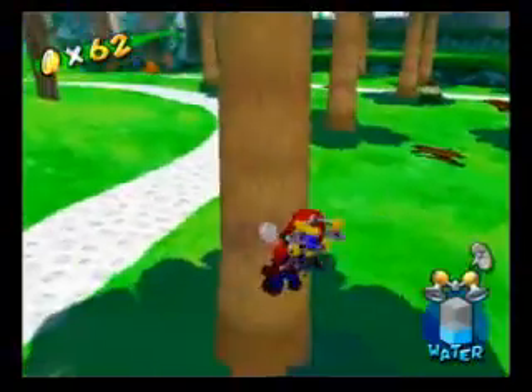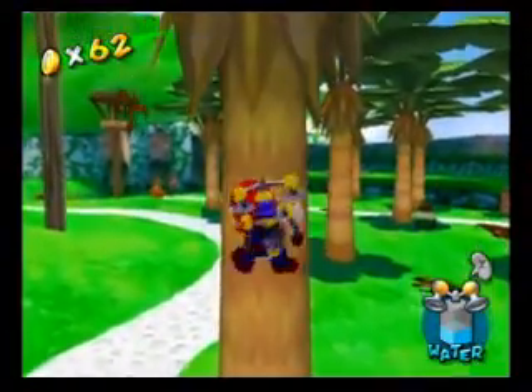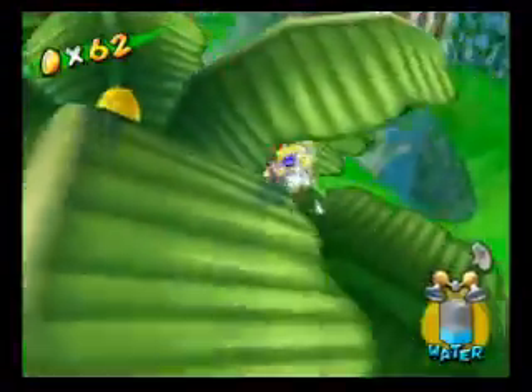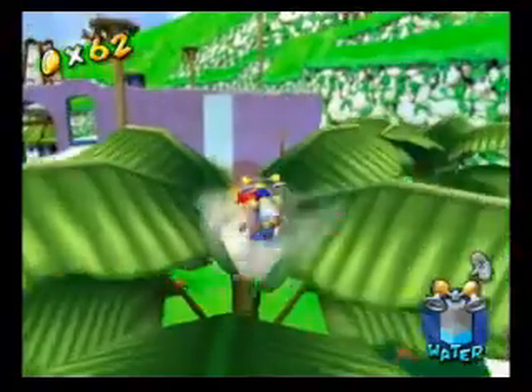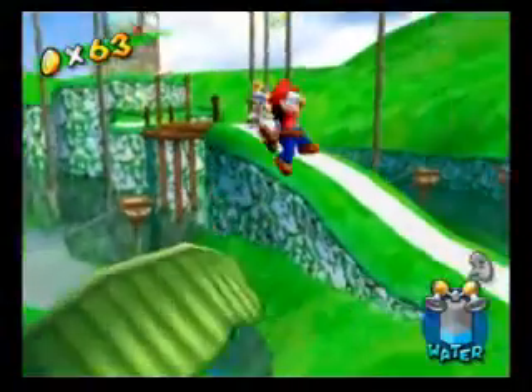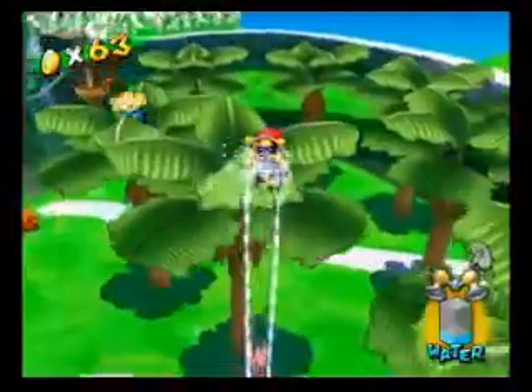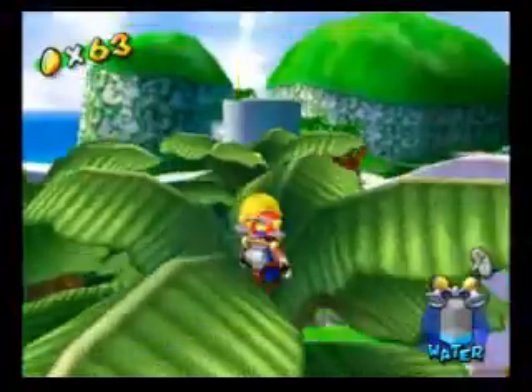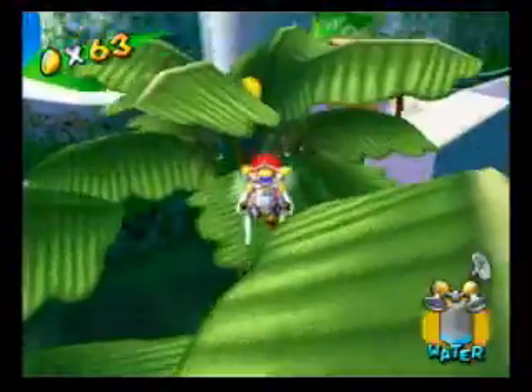Why can I not jump onto these trees? What am I doing wrong? Finally. There's a couple of coins in each one of the tops of these trees. There's also a blue coin and hopefully we'll get to that one a little bit later. Just spray the middle section of the tree and you should be able to get that coin.